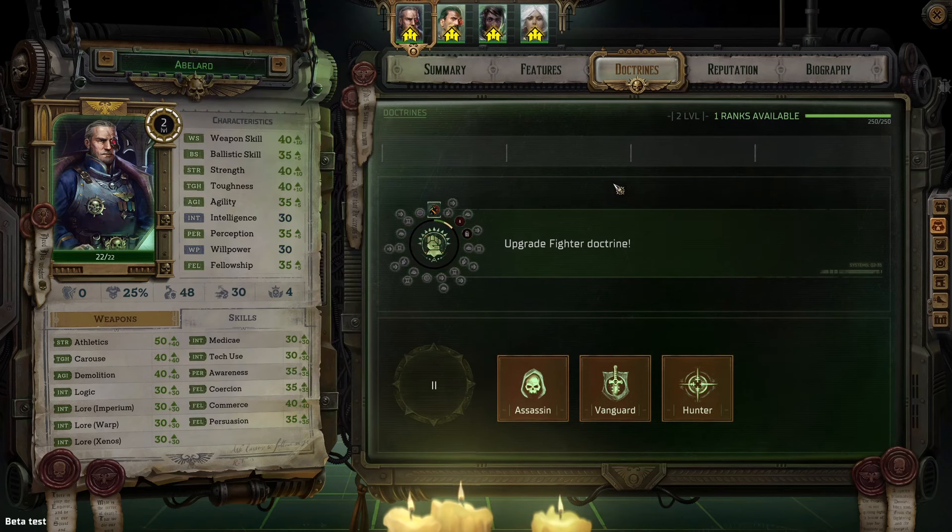Now, you actually choose your doctrine or class during character creation, and once you have chosen one, you must complete it before you can start another doctrine. There is no way to respec or put levels into multiple doctrines of the same tier at this time.